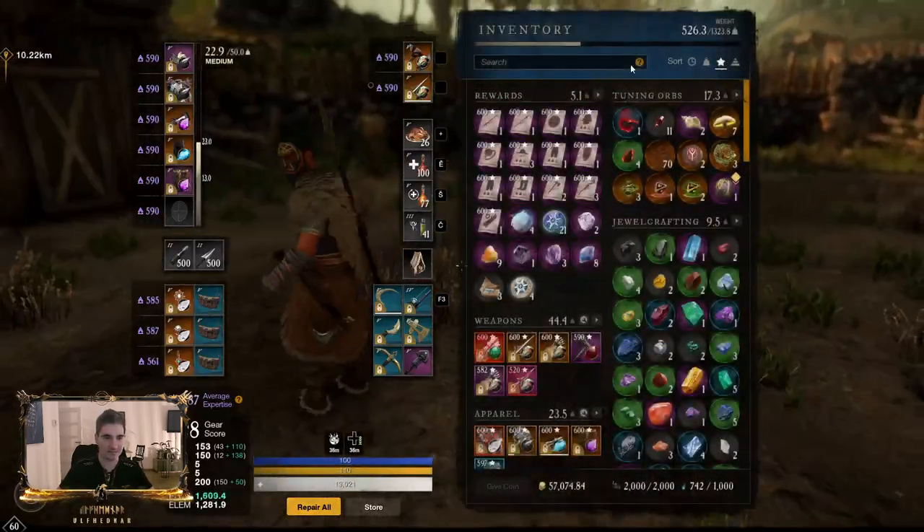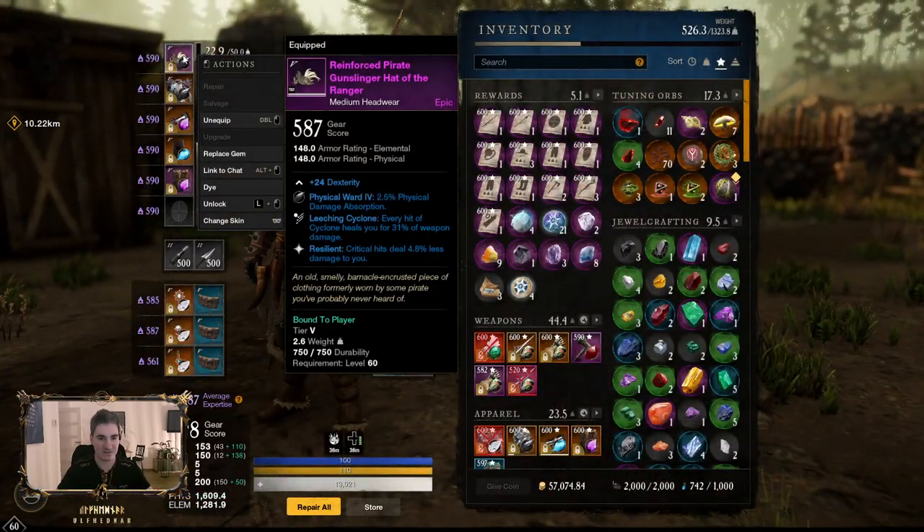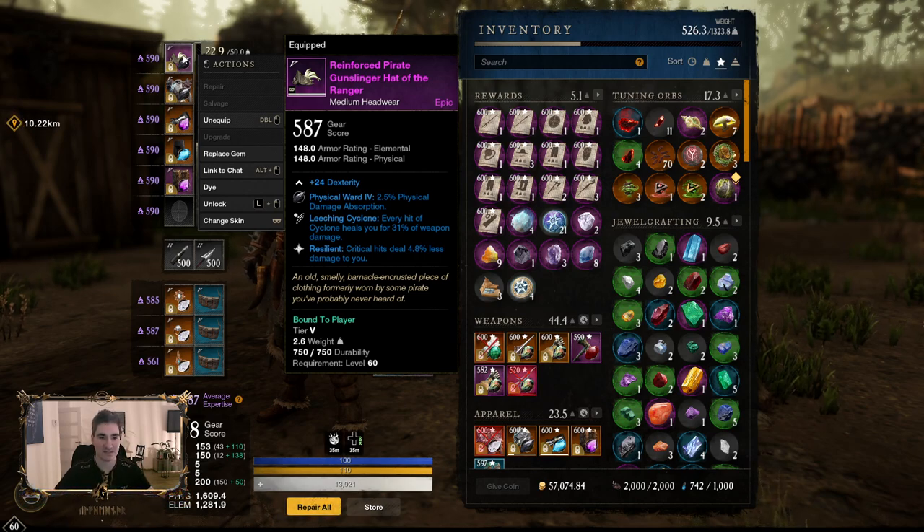Now when it comes to gear, I'll show you a couple of the pieces I have. This is the Leeching Cyclone Resilient piece — this perk is a must. Cyclone gives you grit, stamina on hit, applies a debuff slow on target, knocks back as a CC, does a lot of damage, but also heals you for the damage done. And if you apply Perforate on the target first — which you should — it applies rend, which means you'll deal more damage, which means more healing from Cyclone. I have Resilient on all pieces.